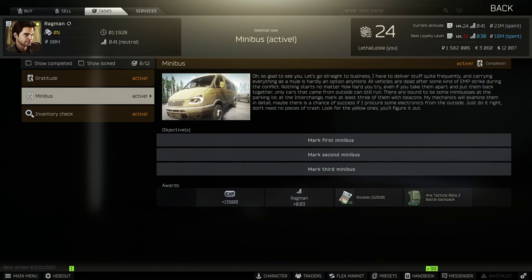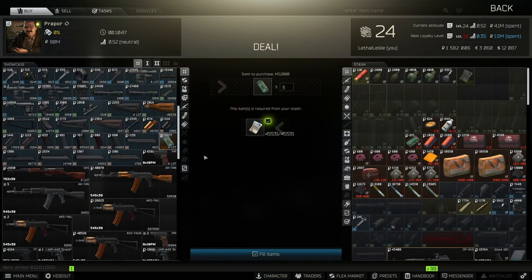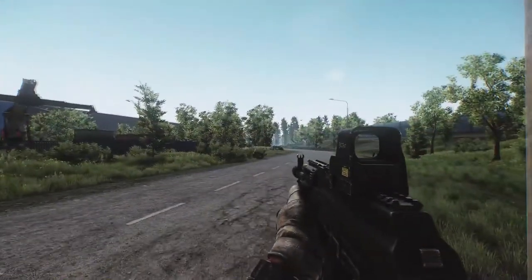Hey guys, welcome to the video. Today we're doing the Ragman task 'Minibus' — we need to mark three minibuses on the map Interchange. To complete this task we're going to need three markers off the flea market; they're going to cost us 45,000 rubles. Let's jump into Interchange.